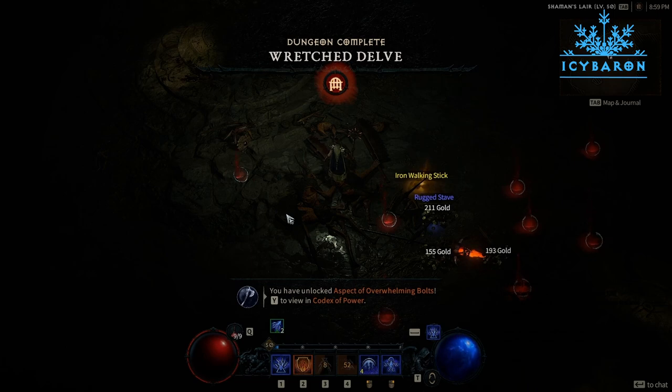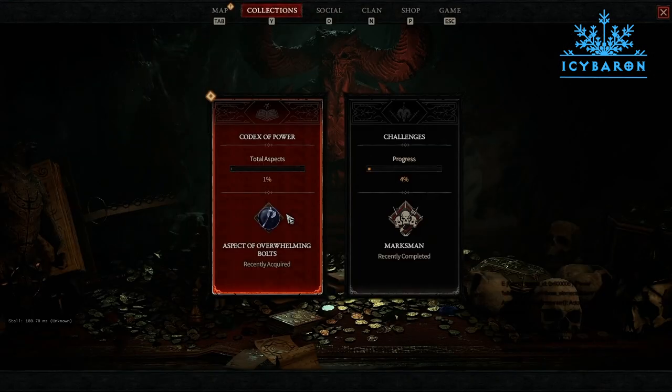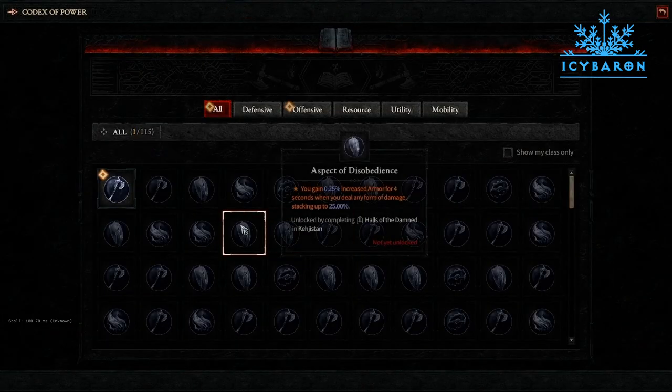During the beta, we gain access to 3 more skill points from the Renown system. Activities that award Renown are discovering areas, picking up waypoints, activating Altars of Lilith, completing strongholds and sidequests, and lastly finishing dungeons.